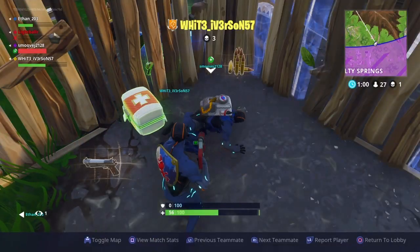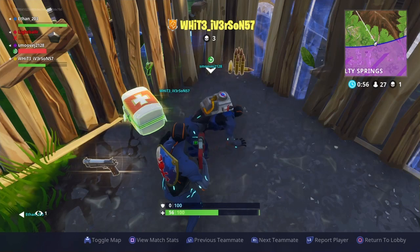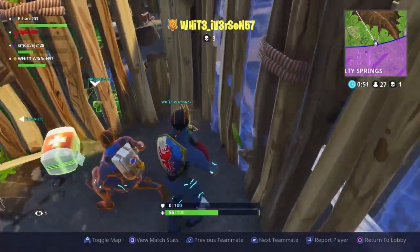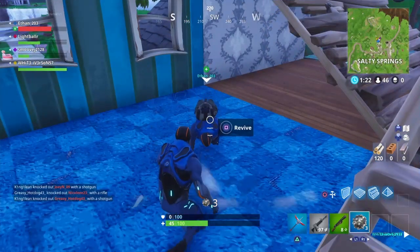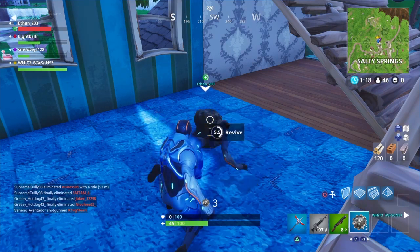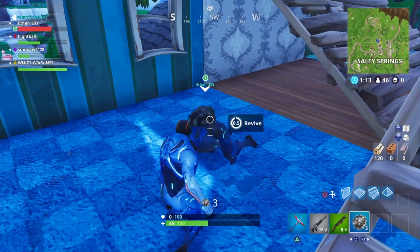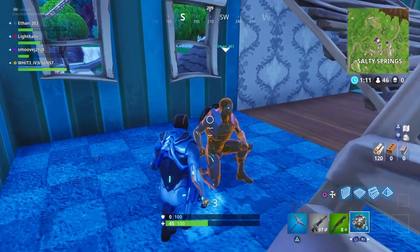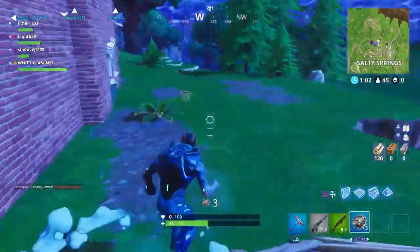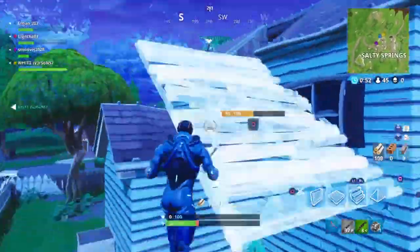Spinning makes it go faster. My friend actually showed me this — he compared, we did it on purpose, got footage and compared the times, and it's way faster when you spin. Now obviously if you spin slowly it's not going to make that big of a difference, but if you spin really fast like this kid who showed me how to do it, it goes really quick. Look how fast that 10 seconds is going by — it went by in like 4 or 5 seconds instead, which makes a big difference if someone's pushing you and you need to get that revive off before that wall breaks.